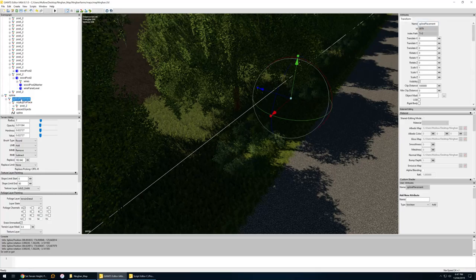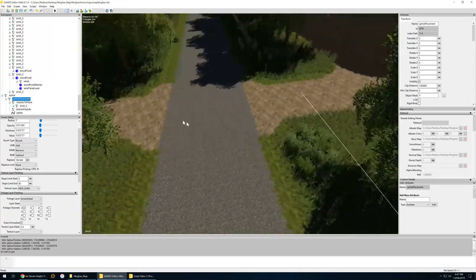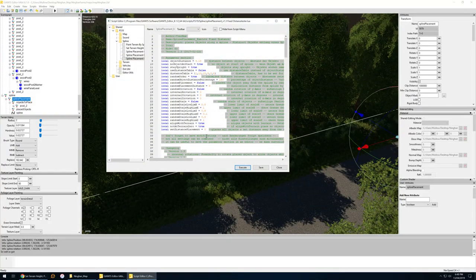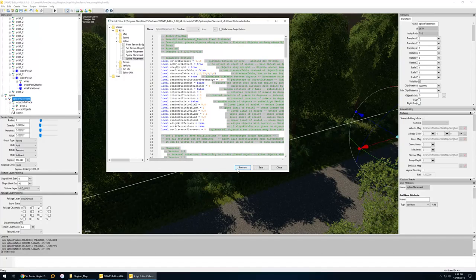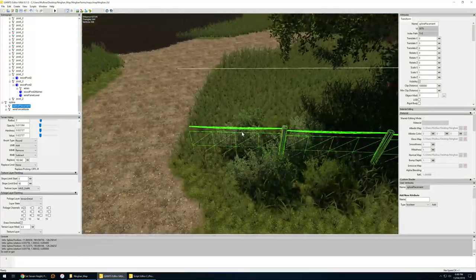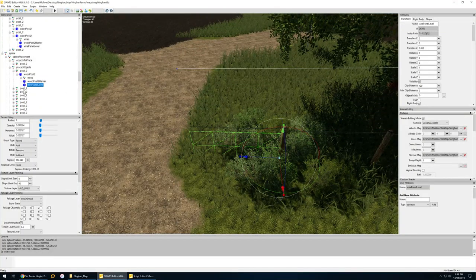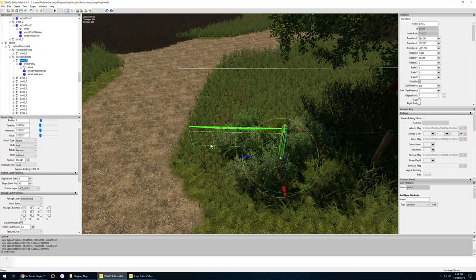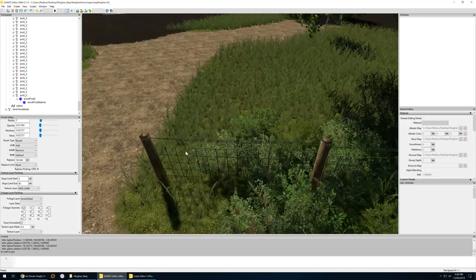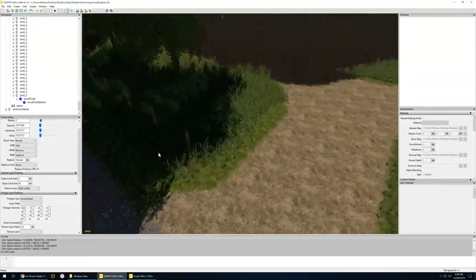We can duplicate that - Control D - drag it out again until it's just touching. There we go, nice and easy placing fences. I've got the spline there, I'm happy with it, no gaps. Go back to the script editor - all the numbers are still the same. Hit execute and the fence is laid down. Easiest way to work with the end post is to duplicate it, open up the transform group, get rid of the wires, delete the panel - place is finished. Looks nice and straight.